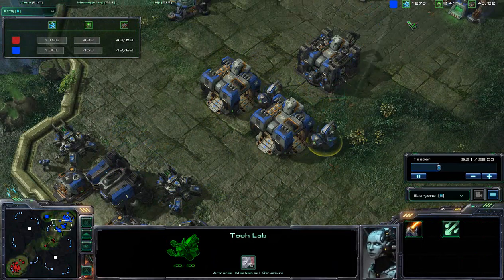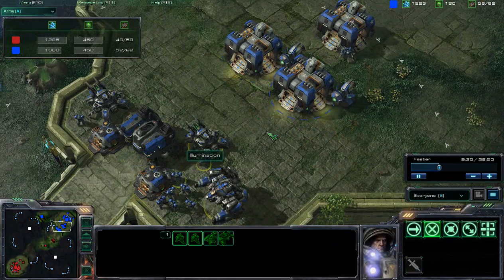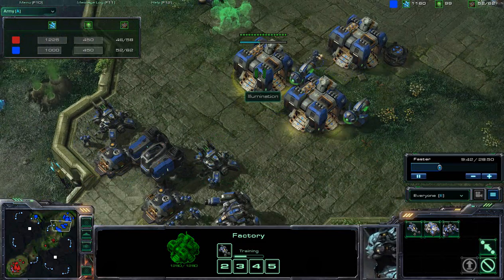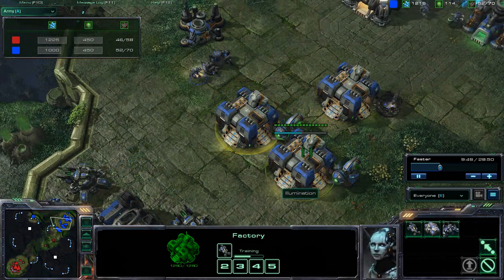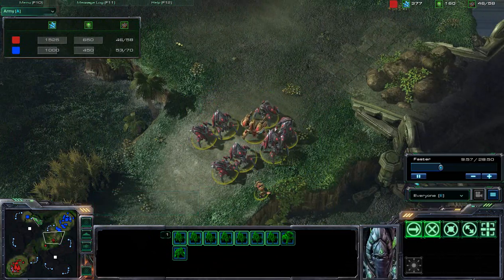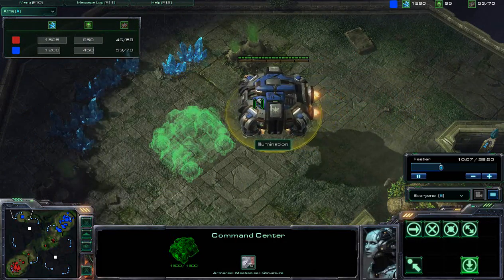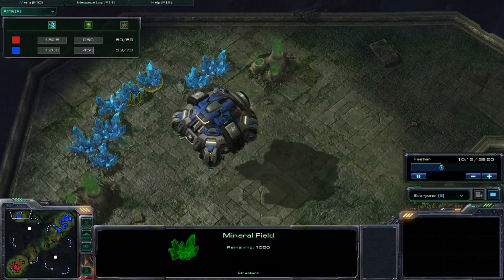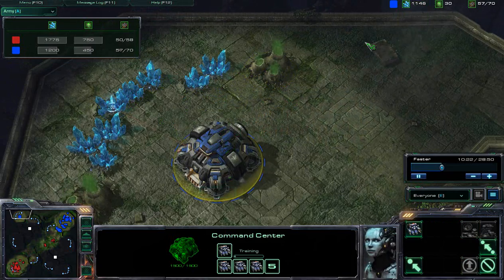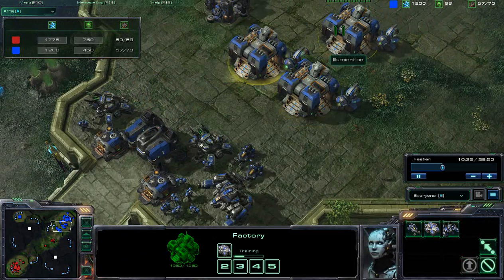I don't agree with this third Factory — I think going for additional Barracks with Tech Labs would have been a better choice. You can see how many minerals and how much gas he's sitting on, and he's trying to produce more and more Thors. He's almost forced to produce Hellions out of necessity just because he has extra minerals. Illumination is now landing the command center to start mining. He really should have started training SCVs and gathering gas first, since he's still sitting on so many minerals and only about 50 gas, especially trying to produce Tanks and Thors out of three Factories — he does not have the economy to support it.